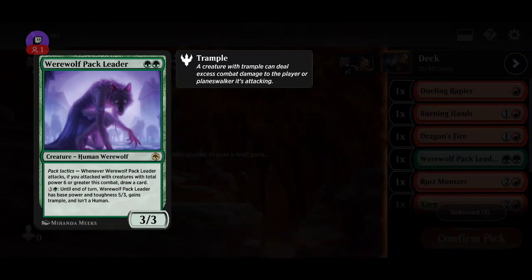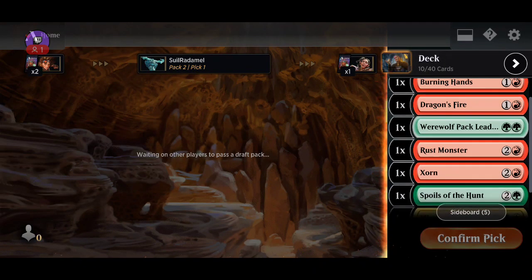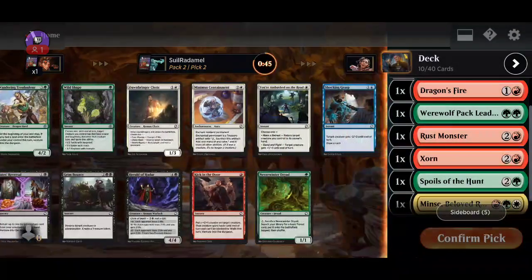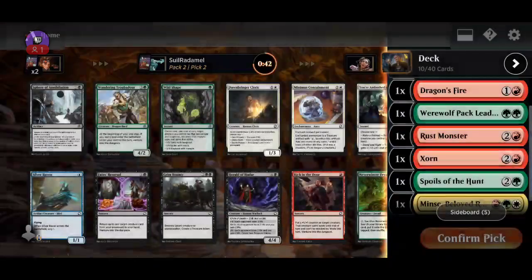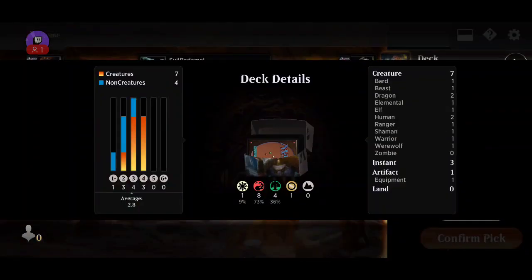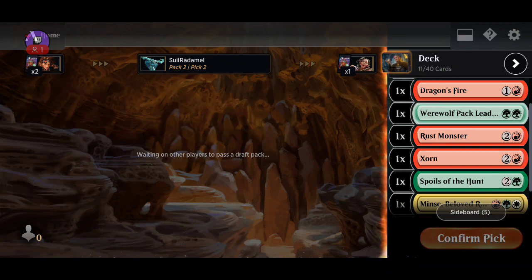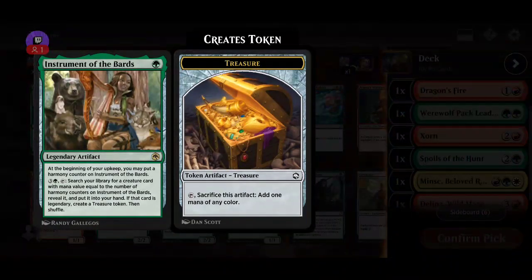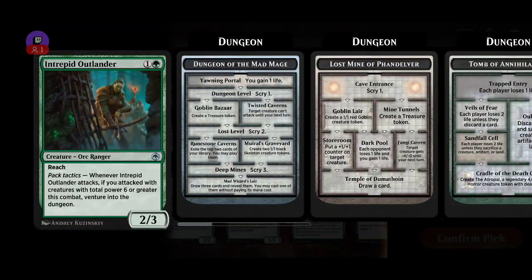So we want — I saw some cards that did, for example, whenever you attack with a creature of six power or more, we get an effect. I'm gonna grab this one. I'm grabbing the bark. How many creatures do we have? Seven creatures. So I like where this is going. Nice, it's basically a one-mana very slow tutor.